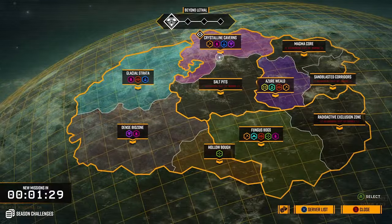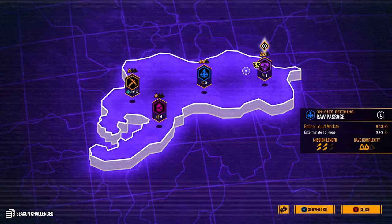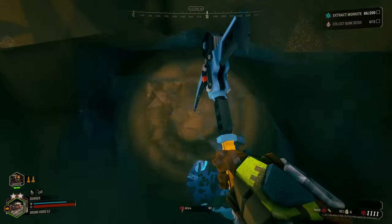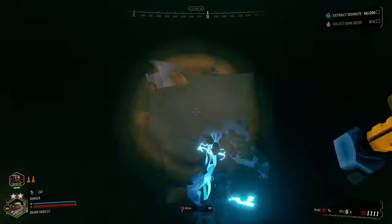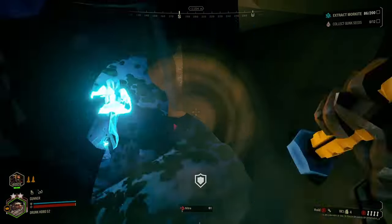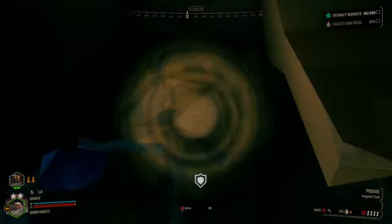Now that we are done talking about the silly underground desert, we are going to move on to the Crystalline Caverns. The main thing about this place is the fact that it has worthless crystals, much like the Salt Pits. However, these crystals glow and provide light, which is quite nice. However, there is one big downside: many of these glowing crystals are expelling massive amounts of electricity that can be lethal to dwarf, bug, and machine alike.